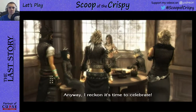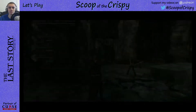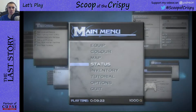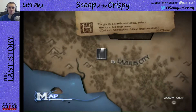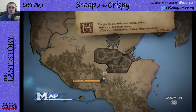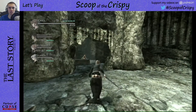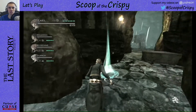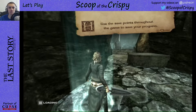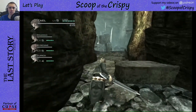'Anyway, I reckon it's time to celebrate — barman, here's with the best you've got.' So we're on Lazulis Island. Let me check the map. Zoom out — yeah, see, we're on the island and we have to go check out that thing. Oh here it is — save point. Use the save point to save your progress. That's always a good thing to do. Save complete. Let's go.